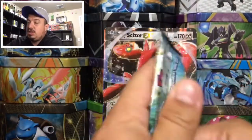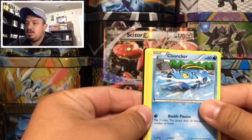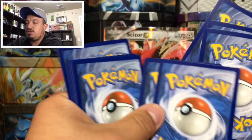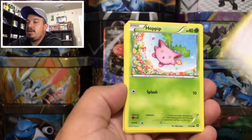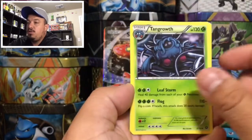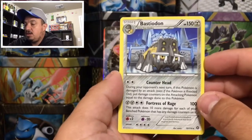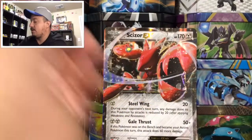On to Steam Siege right here. There is the code card, guys — only three to the front, that's all we need. We have a Klefki, Meowth, Hippopotas, Nosepass, a Nidoran reverse holo, Lucha, Tangrowth, a Special Charge, Litleo, and a Bastiodon — that is a rare non-holographic card.